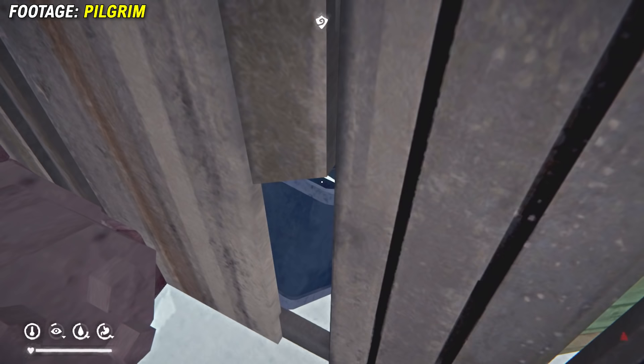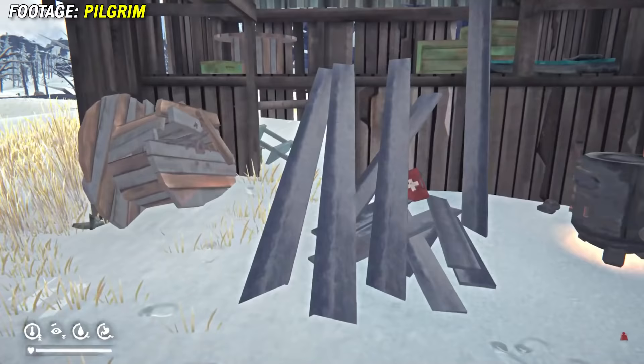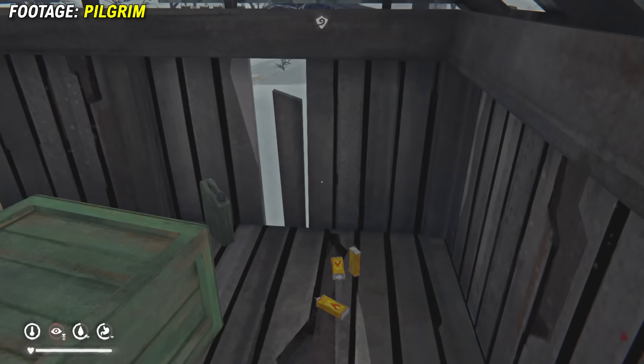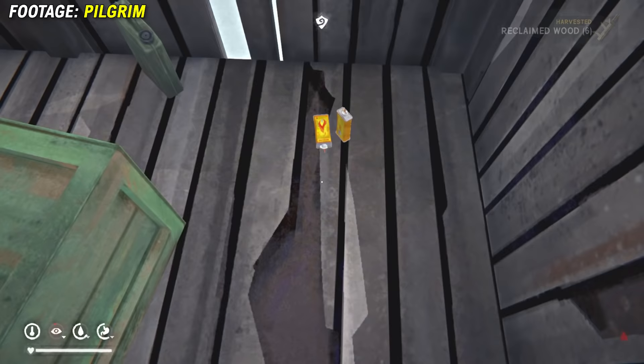But we're not done yet. After you open the safe there is one other hidden area here: go up where the bed is in the farm, and there are two green crates. The big one in the back will have accelerants in it if you break it down. It might be small, but there's a lot of hidden loot to be found at Spence's Farm.